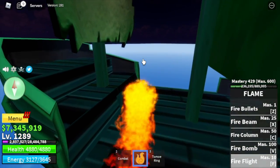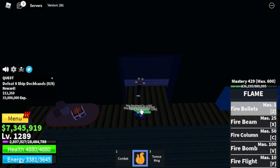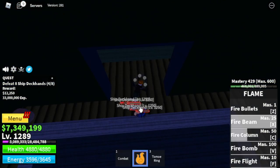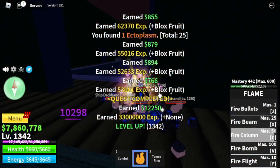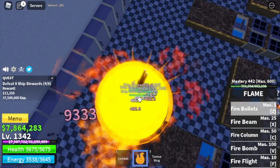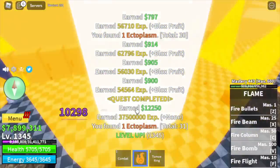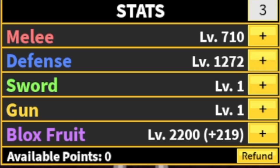Next area is the Cursed Ship near the Graveyard Island. First target is the Ship Deckhands — elemental is in effect. Two skills and that's enough. At level 1,342, switch to the Ship Stewards. I noticed our damage is not enough to defeat enemies with just two skills, so you need to add the C skill. Goal here is 1,394. Stats: melee 710, defense 1,272, Blox Fruits 2,200.